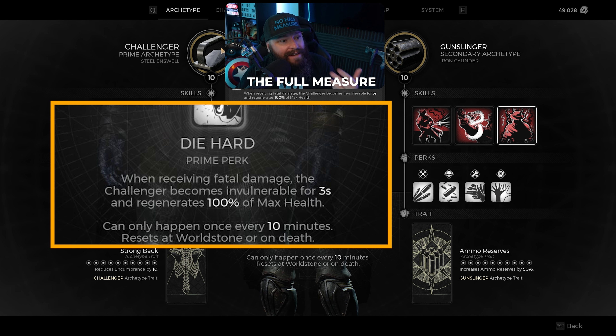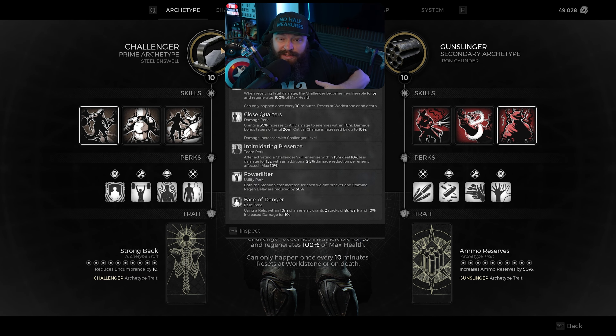A lot of this build revolves around essentially going all in on a damage phase. When you push a boss to a certain position, or once you activate all of your skills and buffs, you give yourself a 15 to 25 second window where you essentially download as much damage as possible into the boss. Oftentimes it's two or three of these windows that's all that's required to kill the boss. Die Hard is a good way to survive one of these damage windows if the boss kills you — you get all your HP back, a little invulnerability to clear the area, and then start all over again.